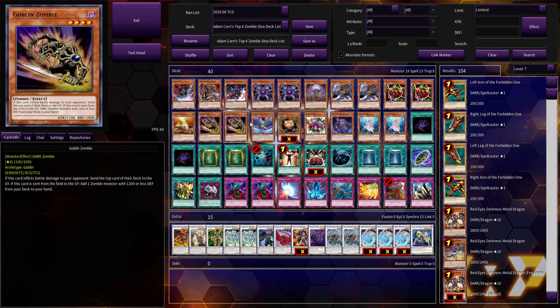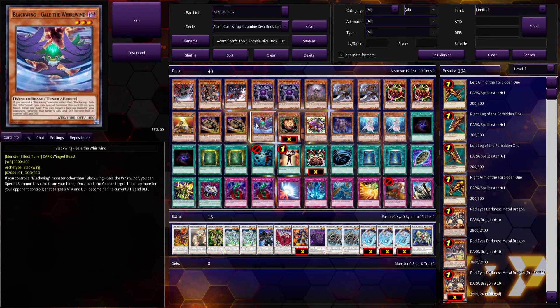Blackwing Gale the Whirlwind — it might seem amusing now, but at one point people really feared this card. Having the ability to cut one of your opponent's monsters' attack in half and then run over it was super impactful. Being able to summon this card and halve your opponent's Stardust Dragon down to 1250 was kind of crazy. It was limited to one, and since Blackwings at this time were a competitively viable deck, it made sense to limit one of their most powerful tools. Nowadays this card is kind of mediocre but still played in Blackwings.